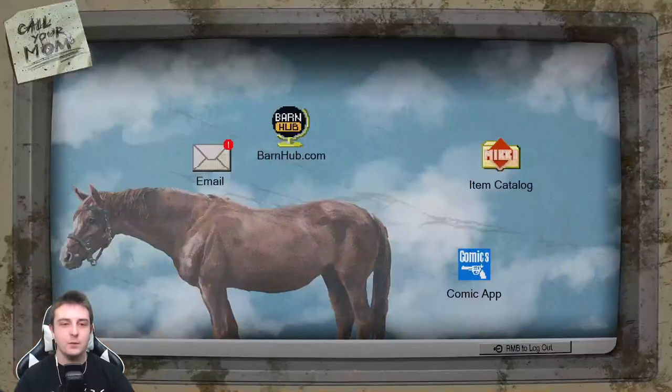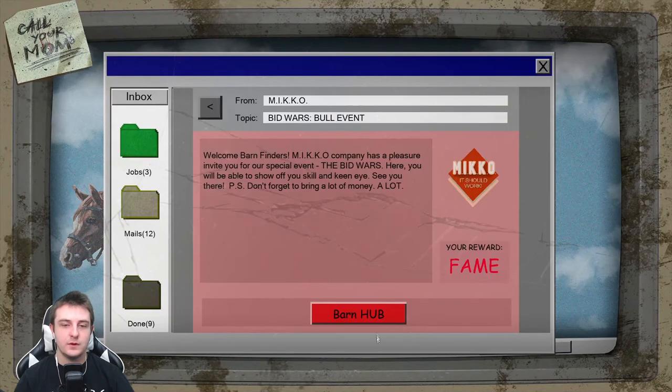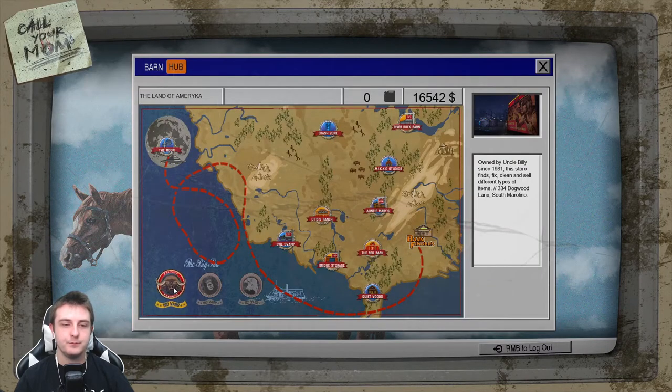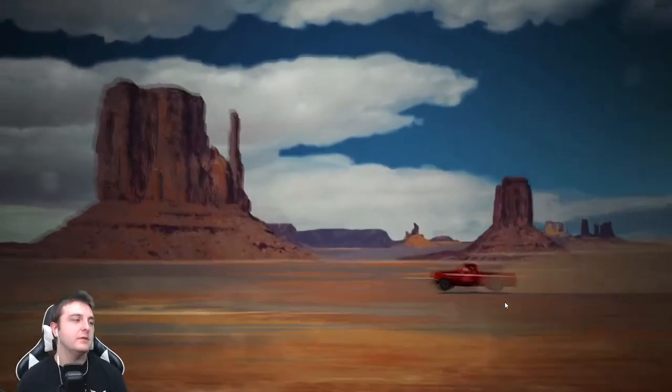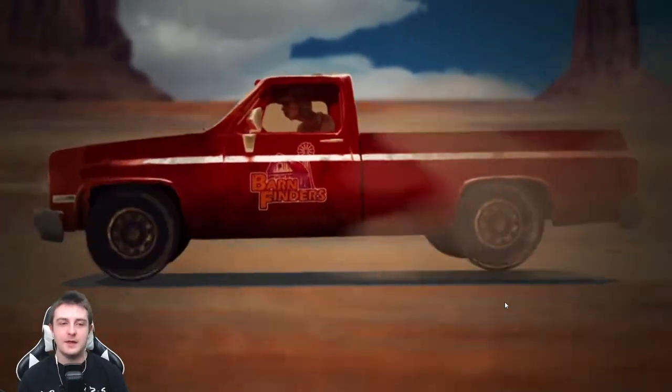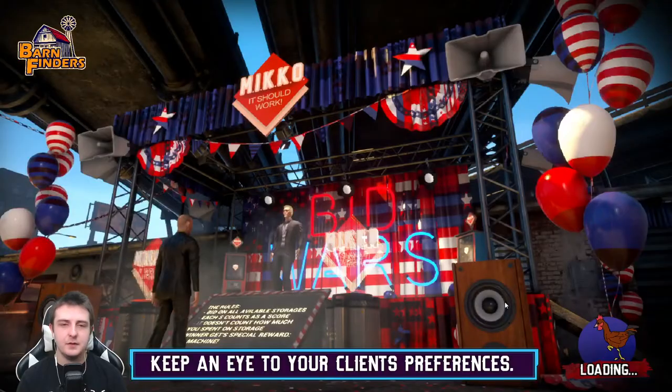Let's go back - bid war event, barn hub - going to bid wars baby! This time we're not messing it up, we are going to buy every single storage unit that we can. I don't know if the items refresh or randomize again - it'd be cool if they did. We need to get the red car. Maybe it's not a red car, but if it is we are going for it. Keep an eye on your client's references.